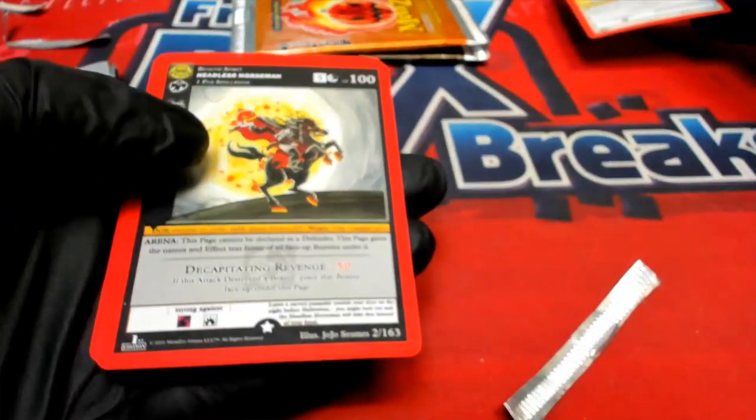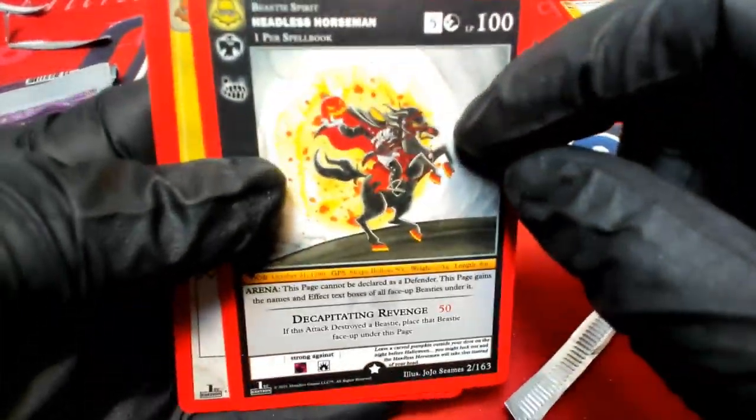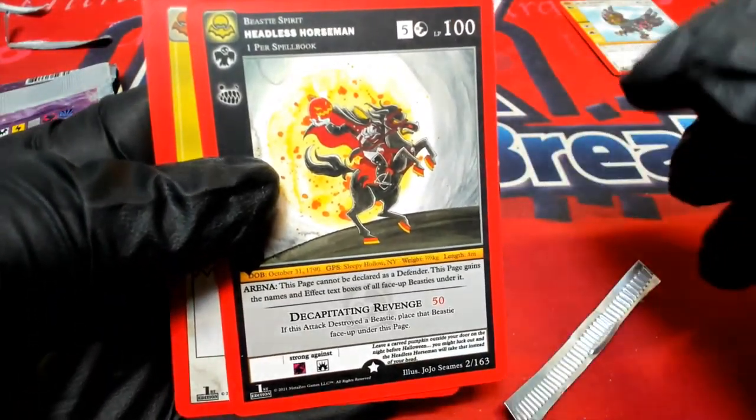Congratulations on your reverse. We got a headless horseman — I have not seen many of these at all. That's got a nice star on it, so star ones are always better than the regular ones, the holos are always better than those, and then the full holo is the best of the best.